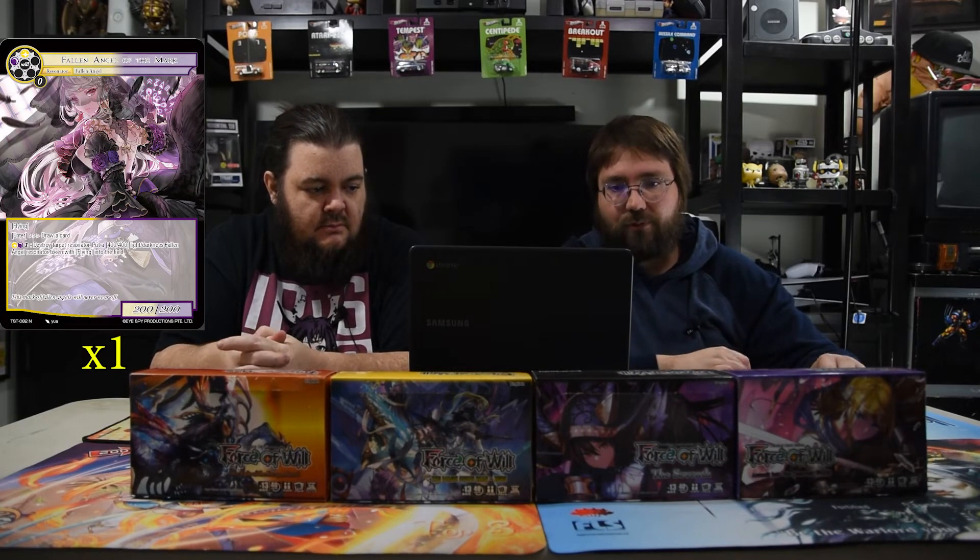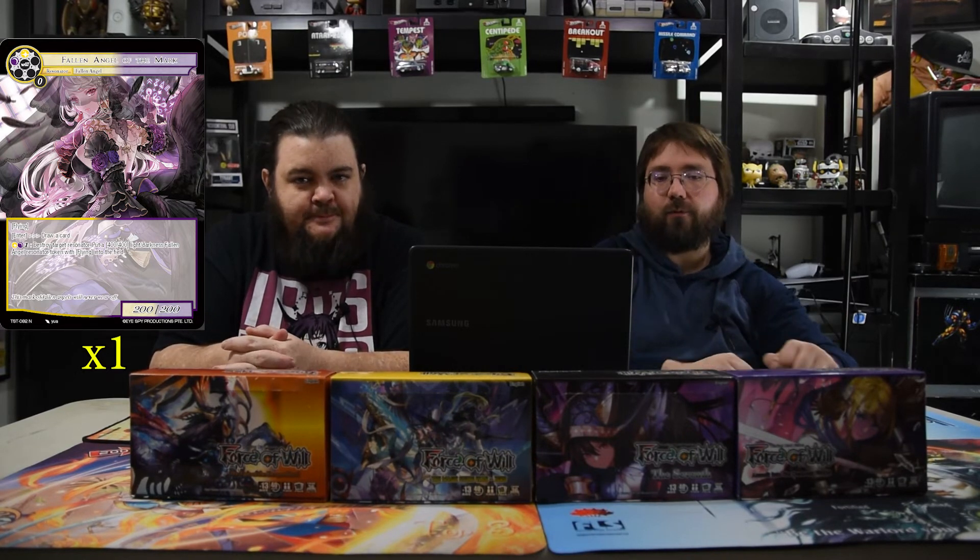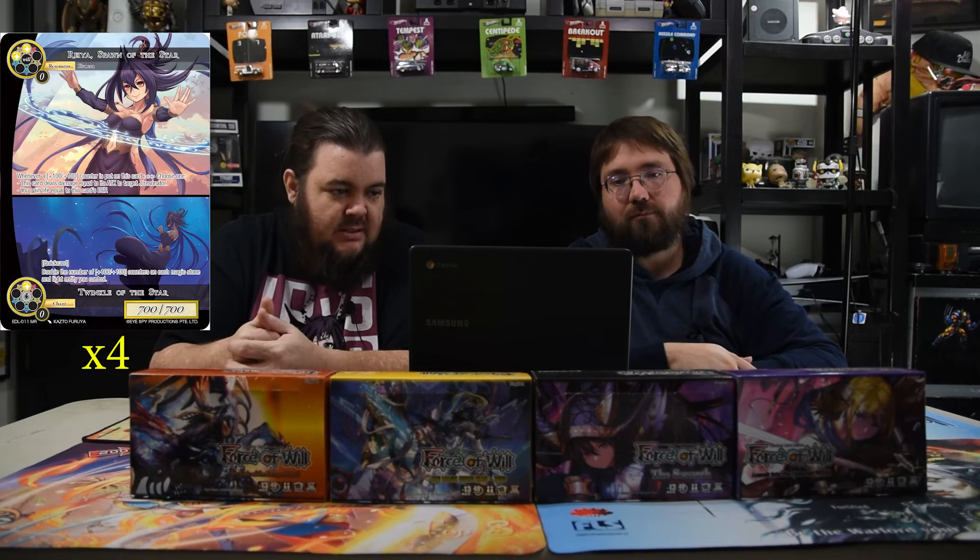Fallen Angel of the Mark costs one black and one white — it's a 2/2 fallen angel with flying. On enter, draw a card. Pay one white and one black to destroy target resonator and put a 4/4 white light-and-darkness fallen angel resonator token with flying onto the field. It's just super good. It's a shame we don't see it more, but paying three to kill a dude and make a dude is pretty strong, and then you just make counters on it.